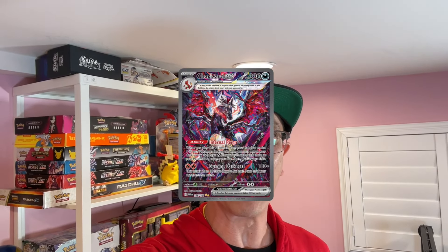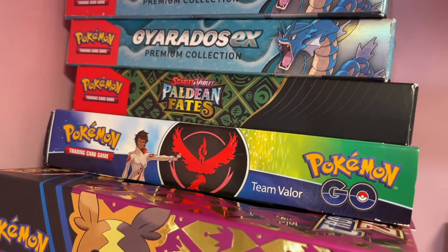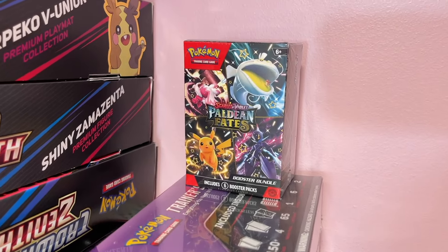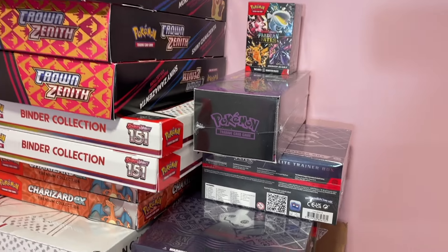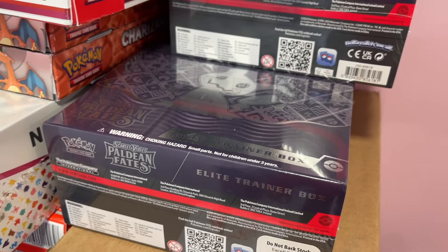Hey, what's going on, all you beautiful people out there! Today I'm on a mission to find that Charizard Special Illustration Rare from Paldean Fates. We are here in the studio and I will open every Paldean Fates product I can find. We've got a Premium Collection box, a Booster Bundle box, and an Elite Trainer Box — let's go!